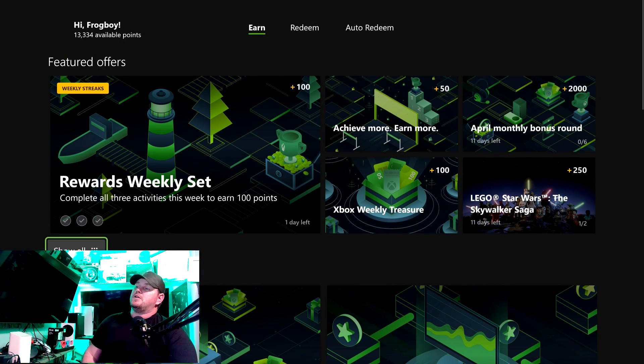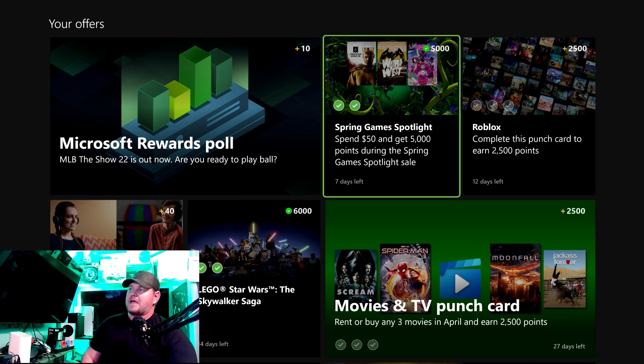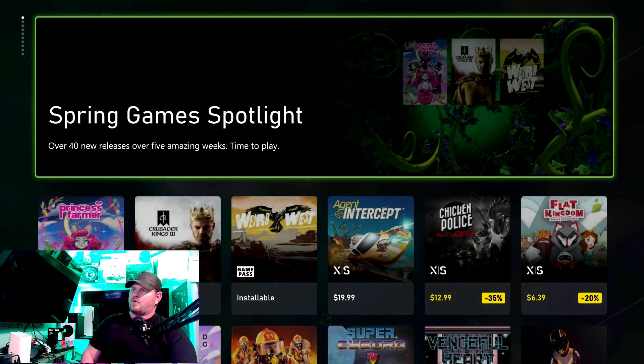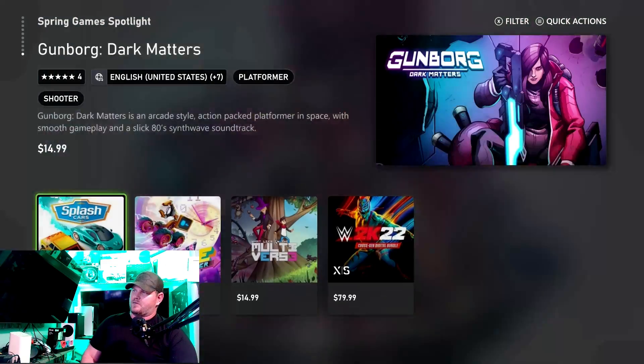Scroll down and you're going to see right here where it says 'Your Offers.' In this particular case, if you go over here to the Spring Game Spotlight — spend fifty dollars and get five thousand points. Five thousand points is literally equal to five bucks. You click on that, click on the punch card to bring it up, and then you can go through and buy games.